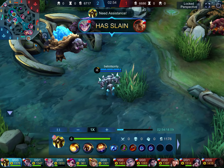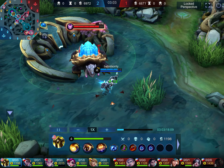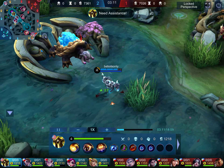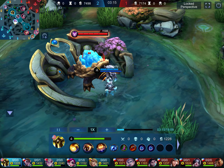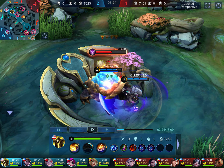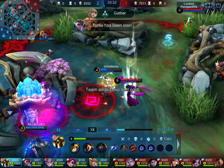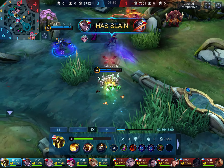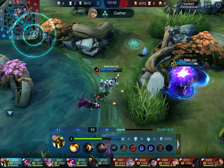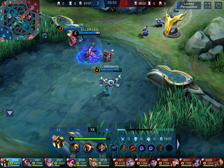I started floating over here because there was too much action on the right side. The reason I came over was because it was time to get the turtle. I gave the turtle a slap in the face to see if anybody would join me — I even said 'need assistance' — but nobody assisted because they were busy in the middle. Then we got some visitors coming, I engaged, moved away when she started blasting me, re-engaged once their attention shifted, and we killed that mage and got the turtle at the same time.